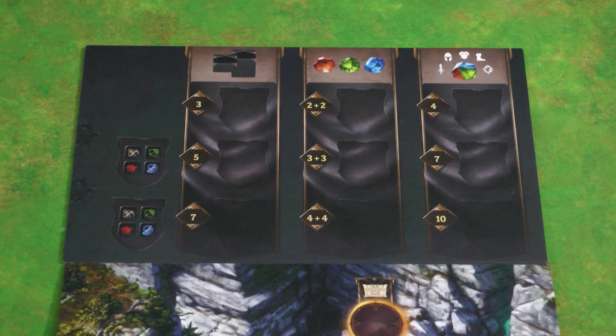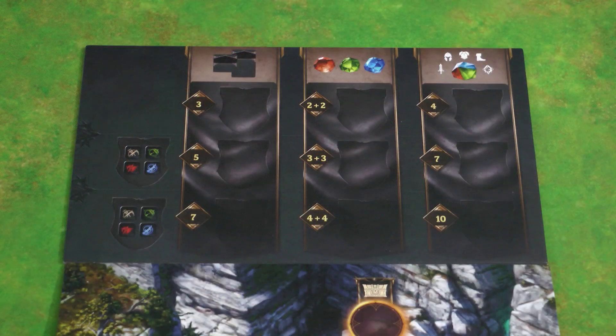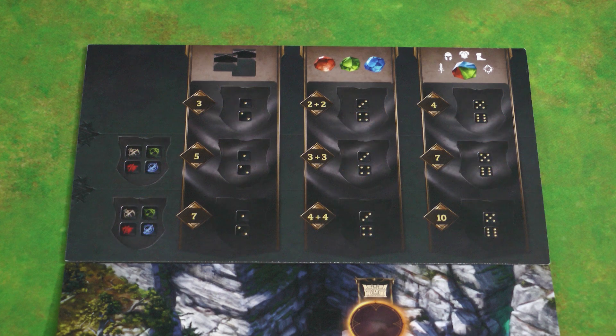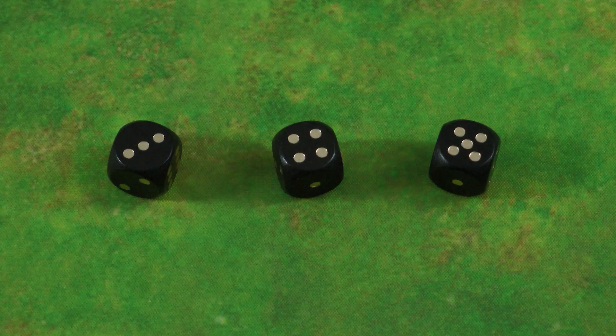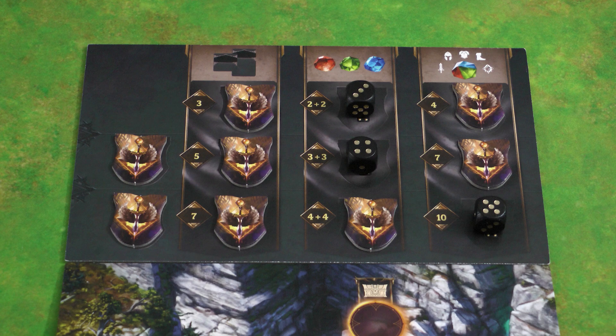Place the achievement board at the side of your second act board, and shuffle the achievement tiles face down. Distribute 11 of them randomly on the spaces of the achievement board, and return the 12th to the box without looking at it. In a two-player game things are slightly different — three achievement spaces will not be used. For each level choose a random space by rolling a die and place the die in the corresponding space. Then deal 8 achievement tiles to the remaining spaces, return the 4 unused tiles to the box, and then remove the dice.